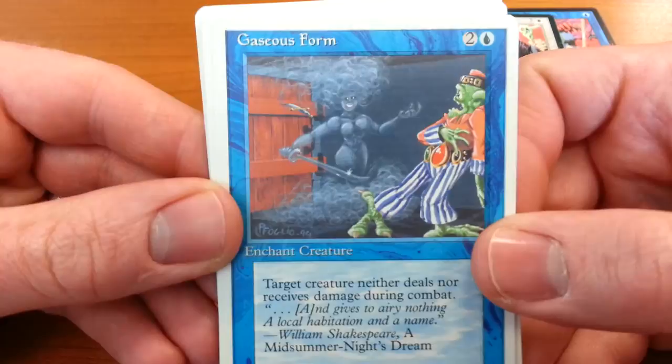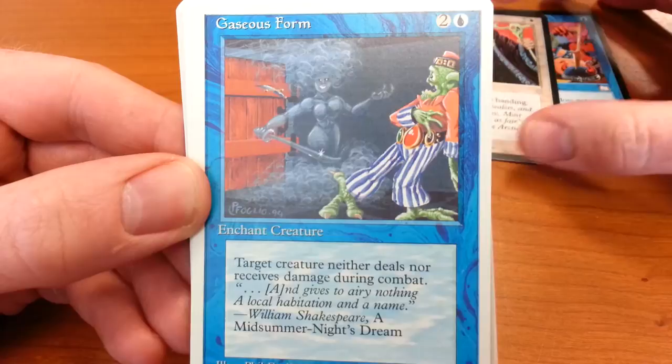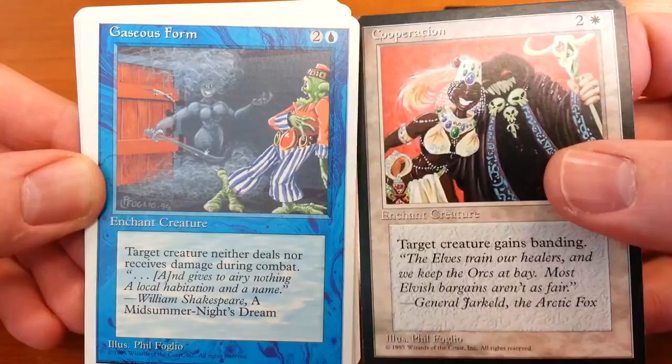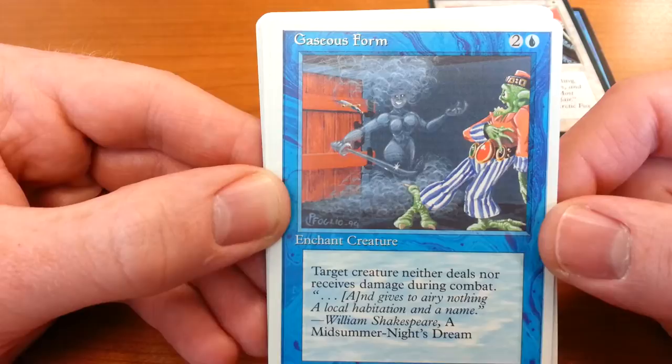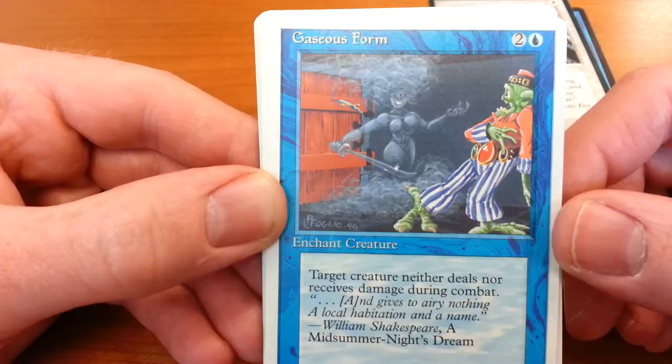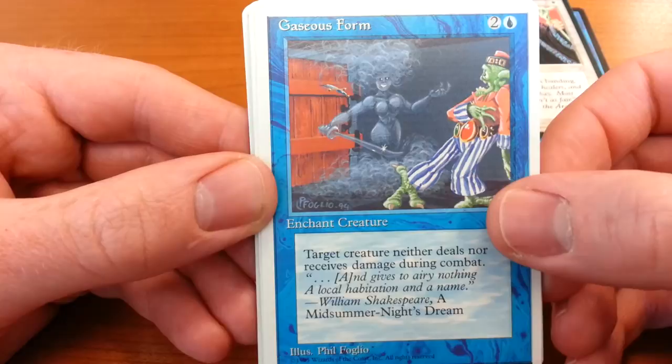Gaseous Form — I think this card is still in the game, though it's a much more serious illustration now. You see this guy with these kind of barbershop pants, his very silly belt, and this hat. He's got some runes on the hat that are sort of reminiscent of the Cooperation card. This smiling woman has turned into gas, so she could come through the door and attack him. Normally that would be very serious, but this is obviously made very silly. A nice little touch: you can actually see that he has thrown his dagger at her, and it has gone through her and stuck in the door. Just very lighthearted, very entertaining.